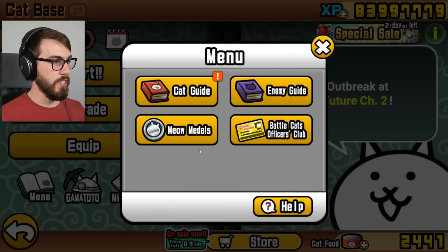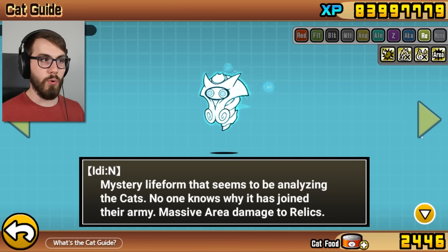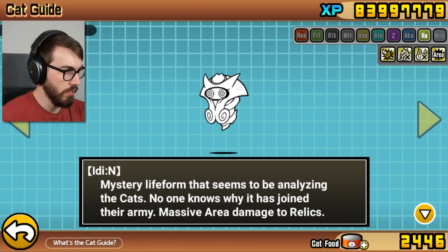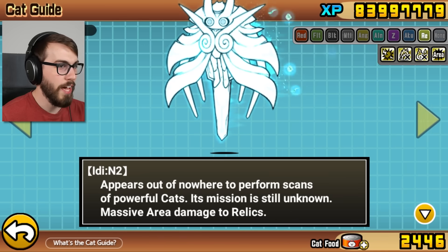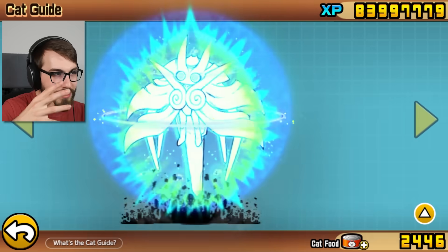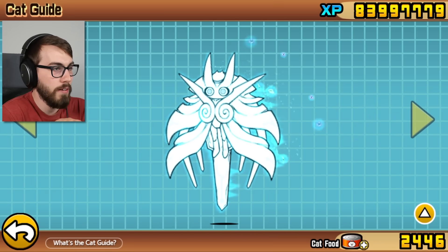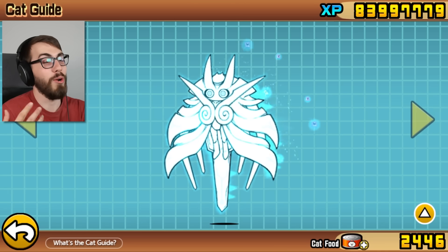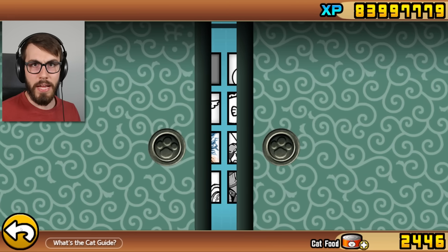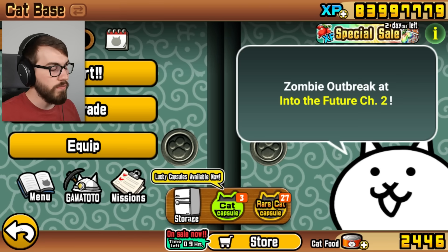First thing we should do is get you to at least level 30. I have a lot of special cat XP so I'm just gonna YOLO my way to level 40 - that's enough for now in case there are other cats you guys want me to upgrade. A new cat in the cat guide! Look at that, guys - it's glowing, a nice beautiful blue color. And then - oh man, so much better! That's so much cooler! Apparently Itty is one of the best cats. You guys can let me know down below in the comments if you have anything to add.